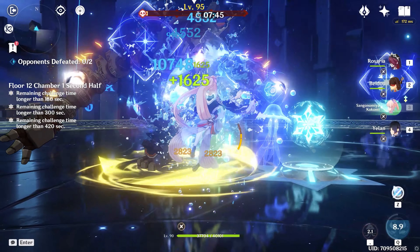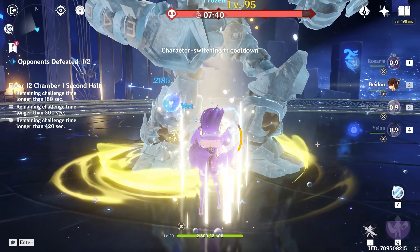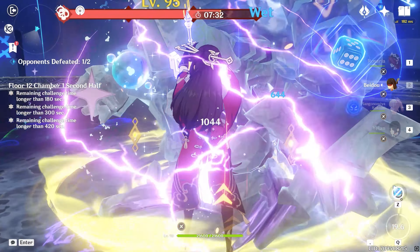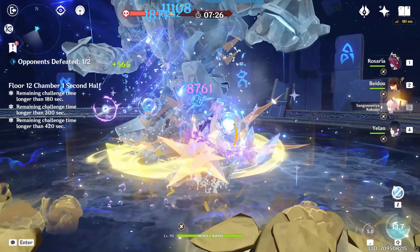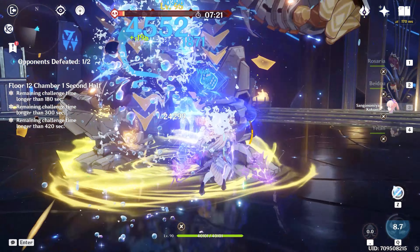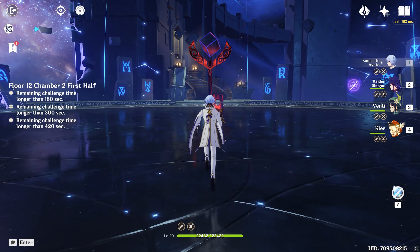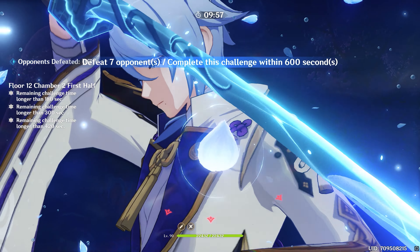This takes into account that the Ruin Guards have enormous physical resistance, so the superconduct physical resistance shred is quite strong and synergizes with Rosaria. Since Kokomi and Beidou are both very energy-hungry but Rosaria and Yelan are not, the Favonius weapons are really broken here — Favonius on Rosaria, Favonius on Yelan — and you just have a ton of particles to funnel to Kokomi or to Beidou.